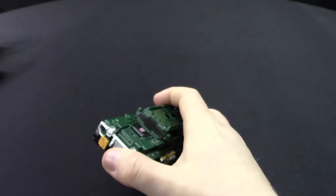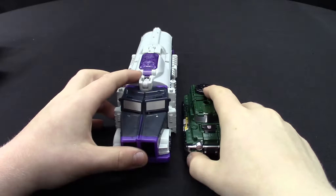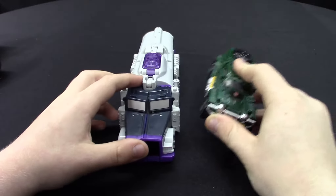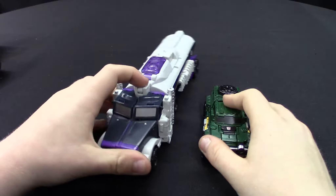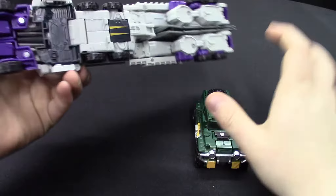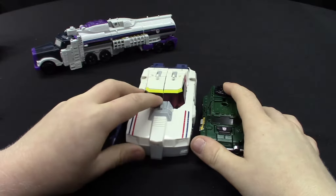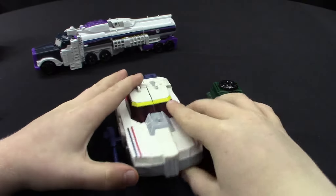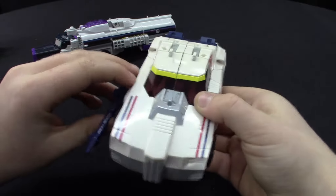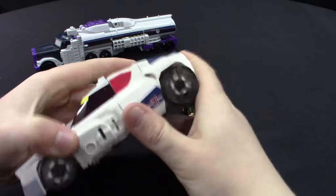For vehicle comparisons, we have Decepticon Octone — Brawn is very small compared to Octone. Brawn is a Legends class and Octone is a Voyager class. We also have Autobot Breakaway and Throttle. Brawn is Legends class, Throttle looks like a Deluxe class, and I really like both of their molds.